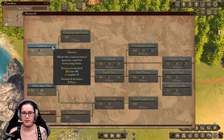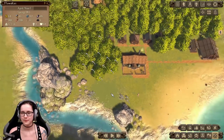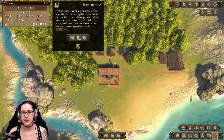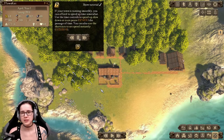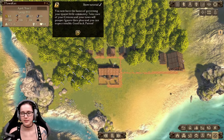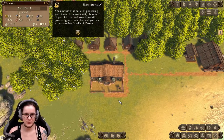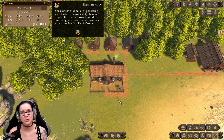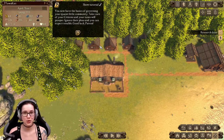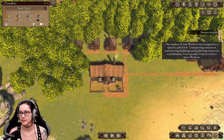You now have the basics of governing your quaint little community. Take care of your citizens and your town will prosper — ignore their pleas and you can expect trouble. Good luck, patron. Research done. And the number of free workers is low — free up some citizens to have more workers, or they could just procreate.